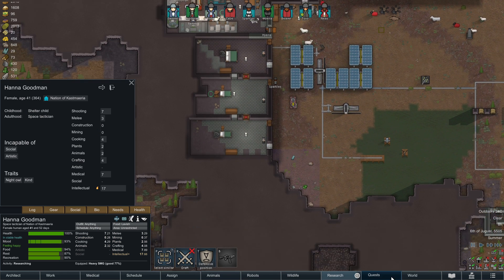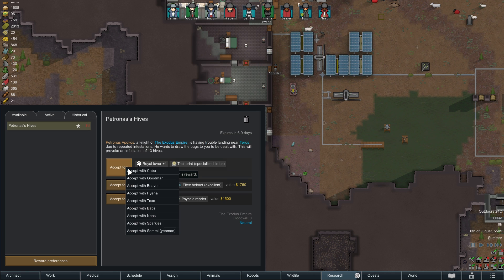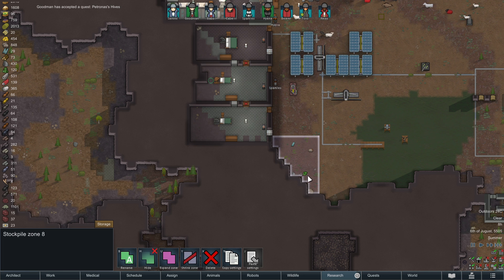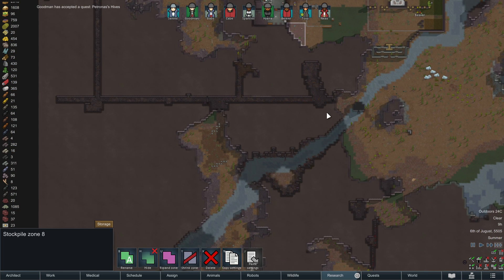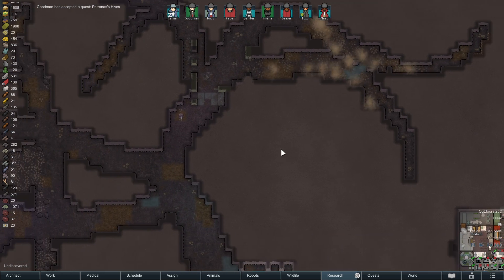Let's do it with Goodman. Also get specialized limbs which I don't think we've got — Goodman confirm. So where is the infestation? Okay, yeah, it's back up in the tunnels.